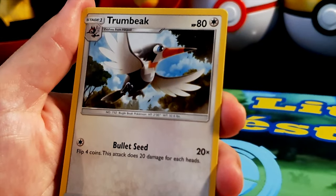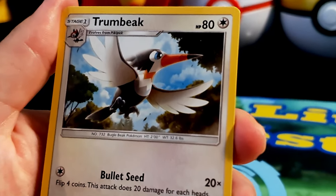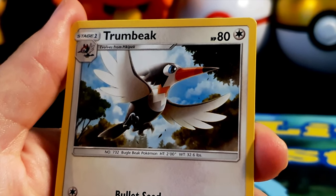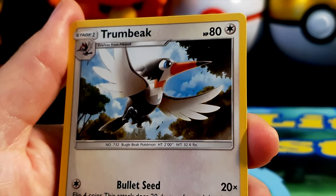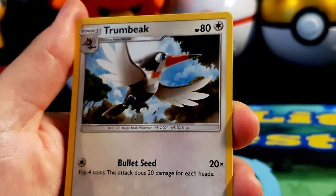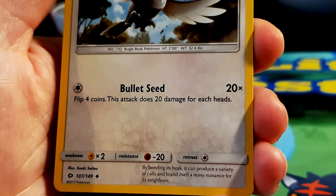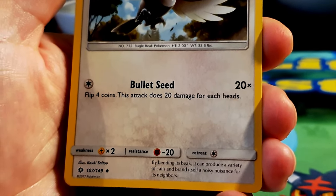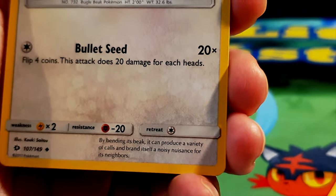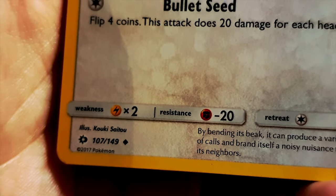Next, Trumbeak, HP 80, normal type, evolves from Pikipek — a bugle beak Pokémon, you can see why with that long beak looking like a bugle. It looks very determined, maybe chasing after something it's spotted. Move: Bullet Seed — flip four coins, this attack does 20 damage for each heads. Weakness to electric type. By bending its beak it can produce a variety of calls, branding itself a noisy nuisance for its neighbors. Illustrated by Kouki Saitou.